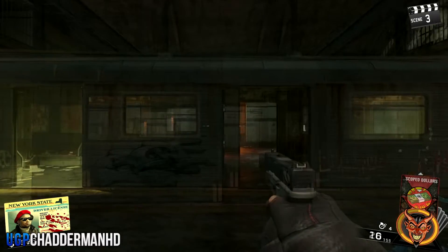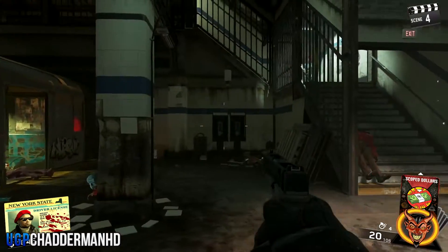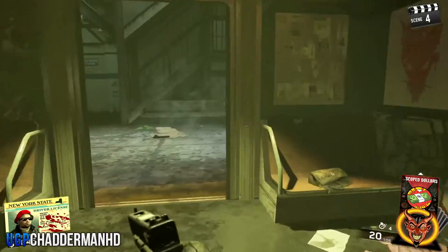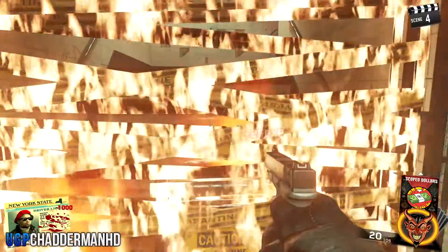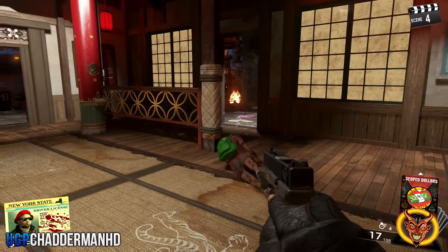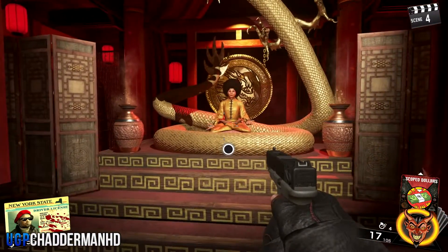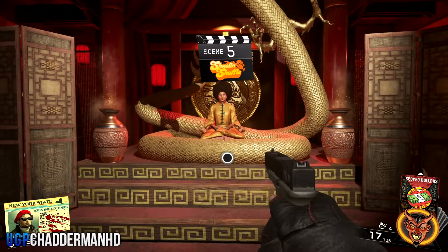Once you get into Scene 1, I recommend staying in the spawn room until the end of Scene 4, keeping a zombie, and then turning on the power next to this pillar. From here you want to make your way over to the sensei room and kill that last zombie, which will bring you to Scene 5. On Scene 5 you are able to talk to your sensei, which will allow you to pick up one of the four chosen fighting styles.